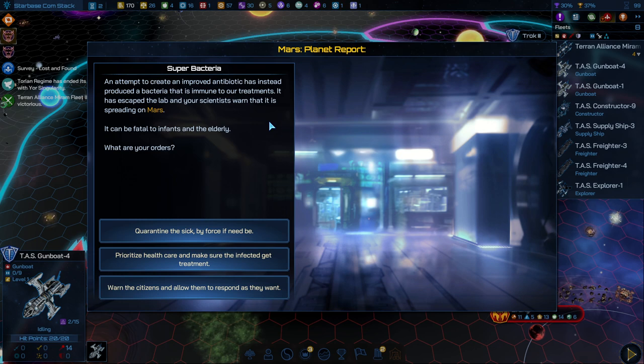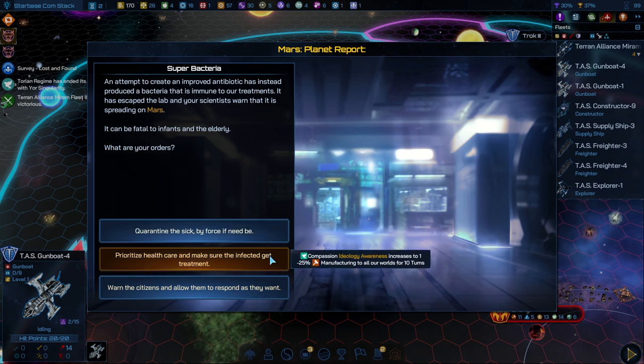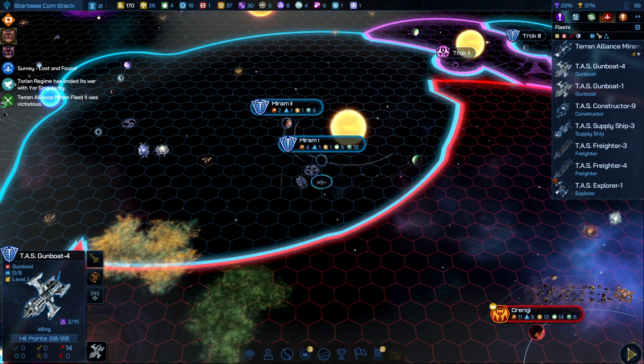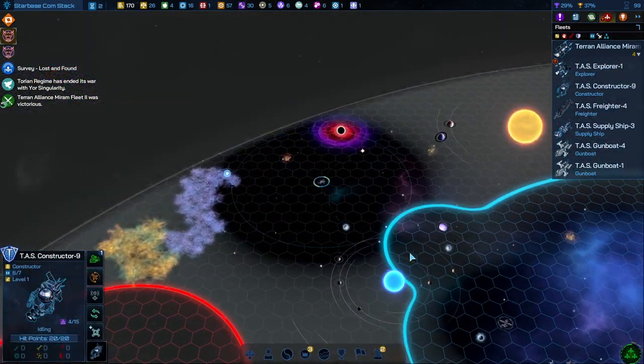Superbacteria! An attempt to create an improved antibiotic instead produced bacteria immune to our treatments. It escaped the lab and spread on Mars — it can be fatal to infants and the elderly. Options are quarantine by force, prioritize healthcare reducing manufacturing, or warn citizens and allow them to respond as they want. I'm just going to lock this down right away — after what we've been through, I'm not taking any risk with this sort of thing.